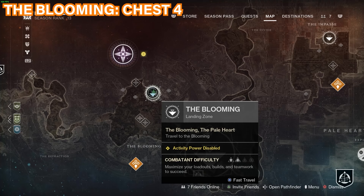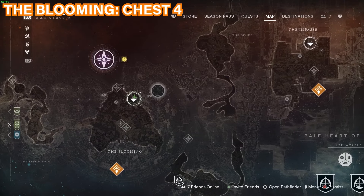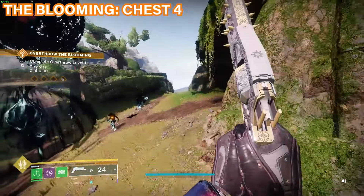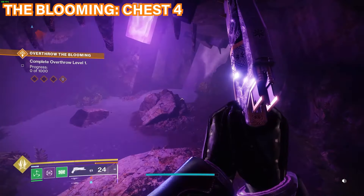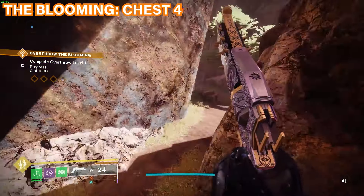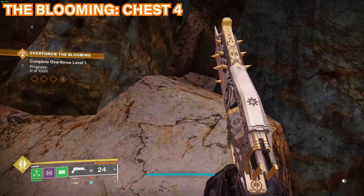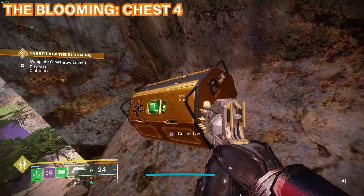The fourth chest is in the blooming area — come to the spawn point located right where this little symbol is. Make your way down this path and take a right underneath the little cave opening. Head through the cave toward the back exit, which takes you into a different area. Continue to the left past that hand and you'll see a little rock. Climb up onto the rock, there's a slight ledge, climb onto this rock, and here is the chest.